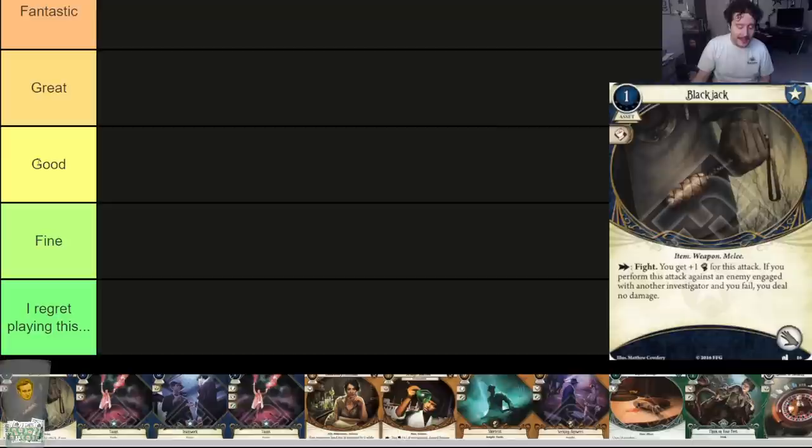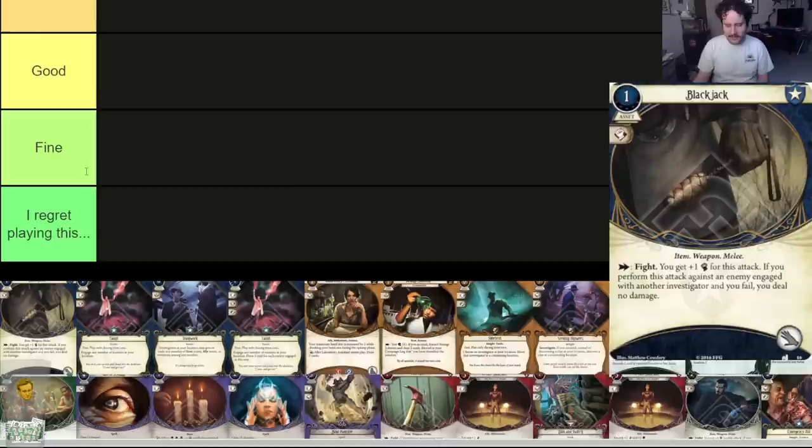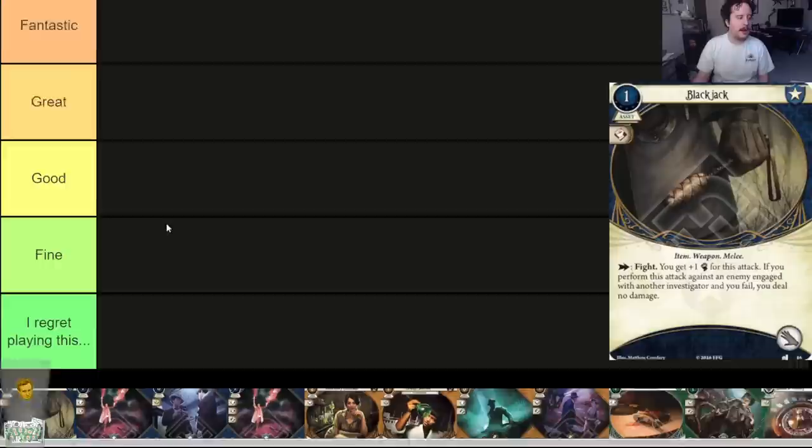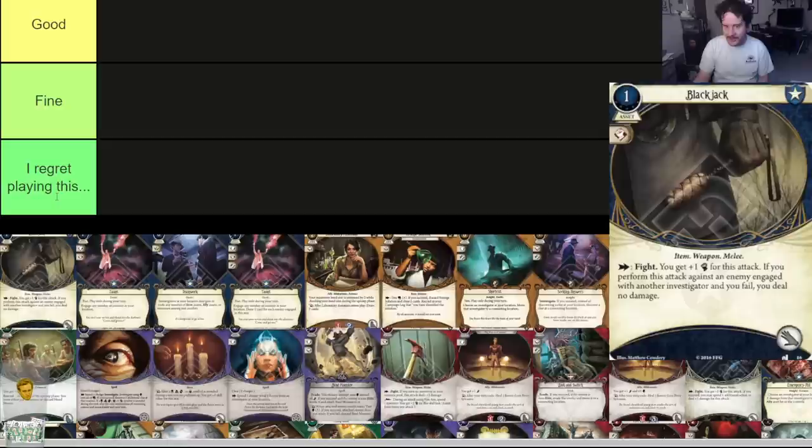When you have a smaller collection, 'Good' is harder to take full advantage of, but most cards in this box are going to be good. Good cards do their job — not particularly impressively, but they get it done and you're happy when you play them. 'Fine' cards are below good — you'll run them and play them, and there will be times where they're good or great, but most of the time they're just fine. 'I Regret Playing This' cards are the closest to bad — you look at them and think 'oh no, why is this card here?' There won't be many in this tier.